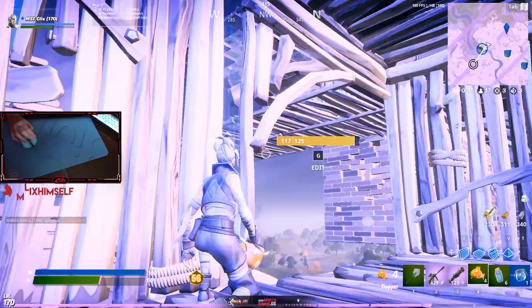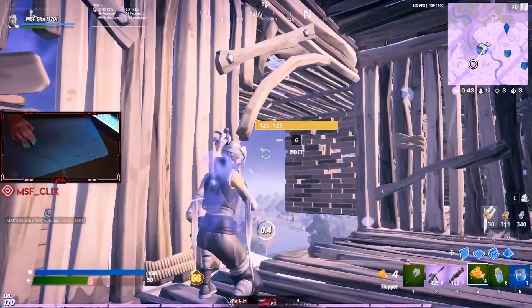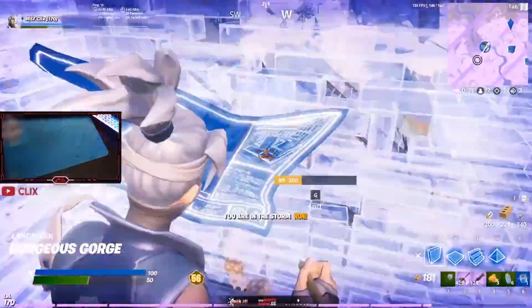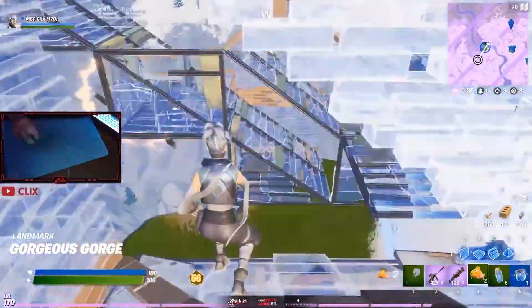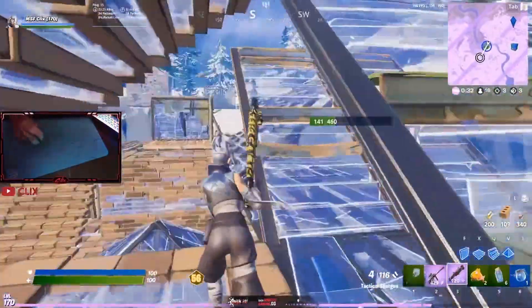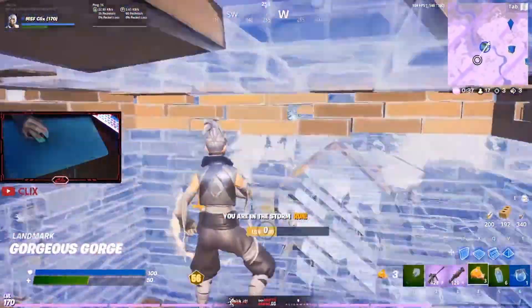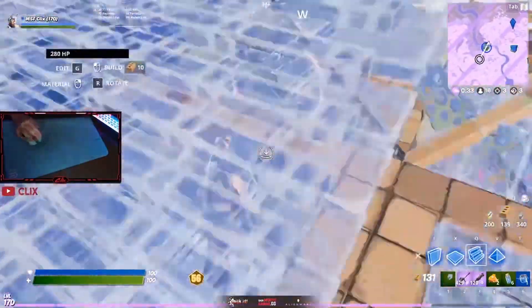Let's jump into it. To start this clip, Clix is not in the best spot. However, notice that there are only 17 players left at this point — this is quite low for high-level end game, and the fewer players alive, the easier it is to rotate late. We can see that Clix is able to move quite freely through the zone without ever really being shot at. With a normal end game of 30-plus players, this would very likely not have been the case, so Clix is a bit lucky here to get so much free movement.